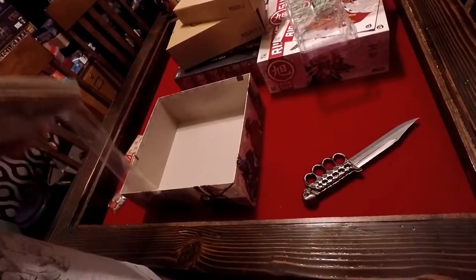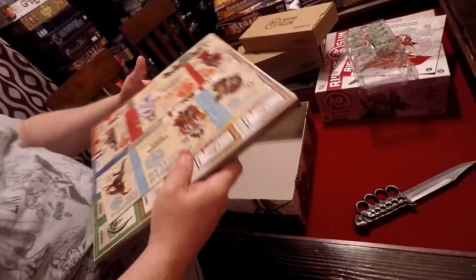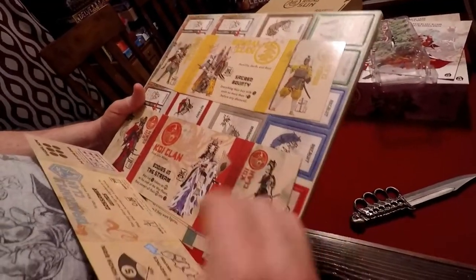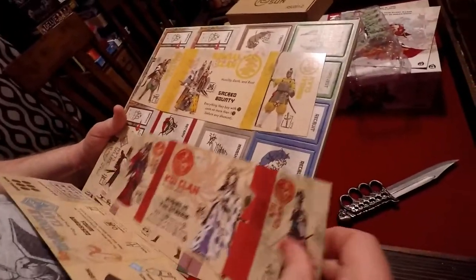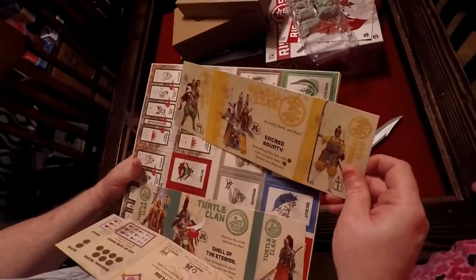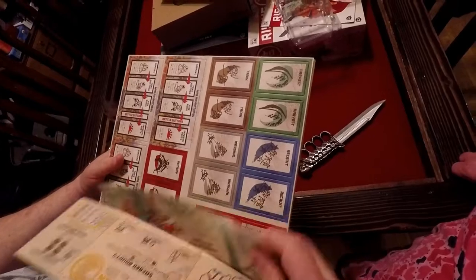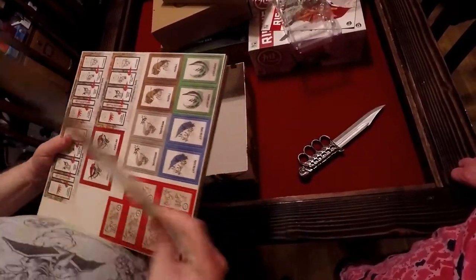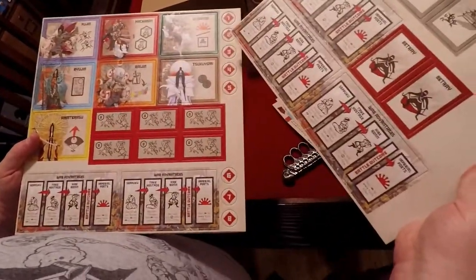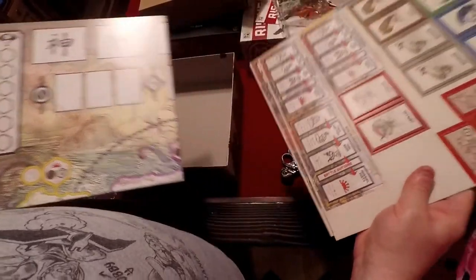We've got our board in here which I believe is a pretty large board. There's the Dragonfly Clan, the Koi Clan — these are the player pieces — the Lotus Clan, the Turtle Clan, and the Bonsai Clan. Here's some of the tokens that need to be punched out — just beautiful. And then you got your board.